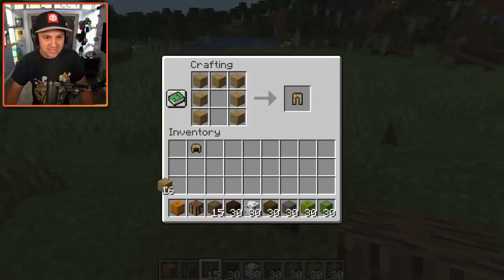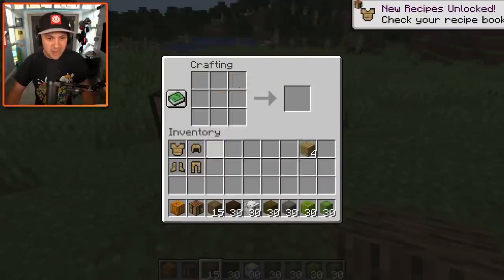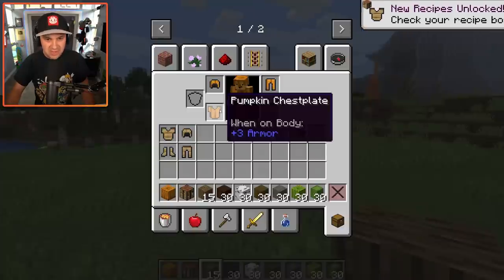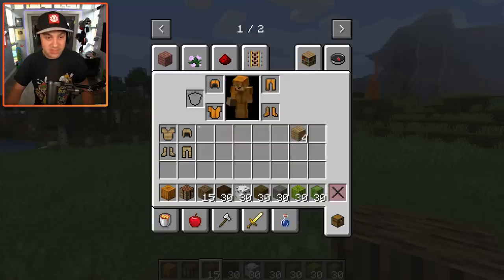Okay, pants — let's go. I don't know how to make other stuff. Got ourselves some shoes, beautiful, and of course our chest piece — boom. I am very, very concerned about splinters. Now how does this stuff compare to my pumpkin gear? It's actually worse than my pumpkin gear, which kind of makes sense because pumpkin is a much harder material to come by than wood. But at the same time I feel like wood is much harder than pumpkin.